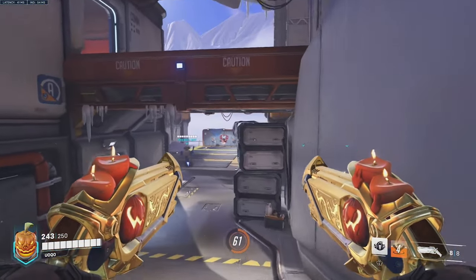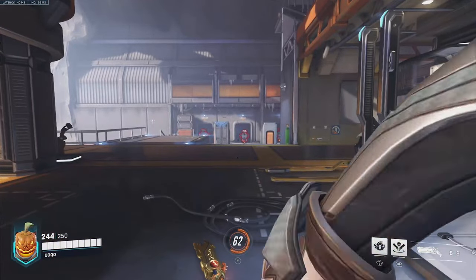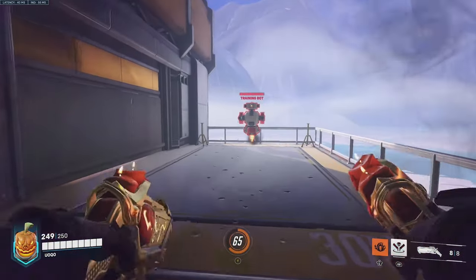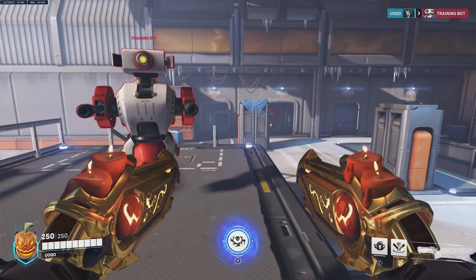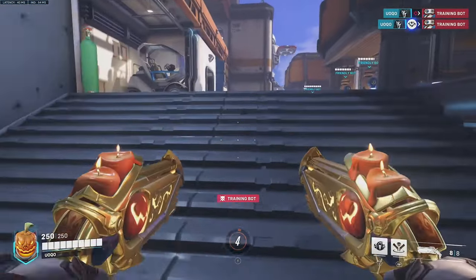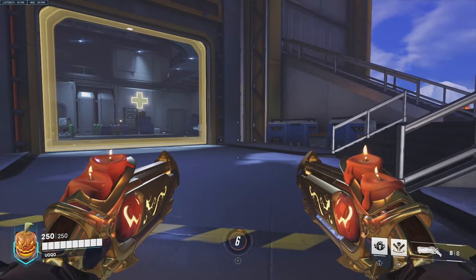One tip with Reaper: when you shoot all your bullets and hit zero, instead of manually reloading — which takes some time — you can instantly go into wraith mode, cancel it, and it's a lot quicker so you just continue shooting again. His ultimate is Deathblossom — he starts spinning and deals a lot of damage at close range. Reaper is not mechanically hard to play or master and is a pretty decent DPS option.